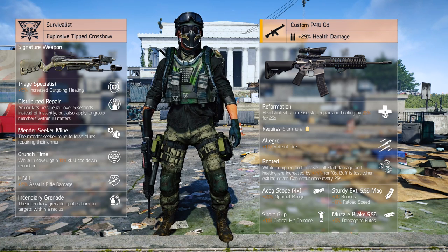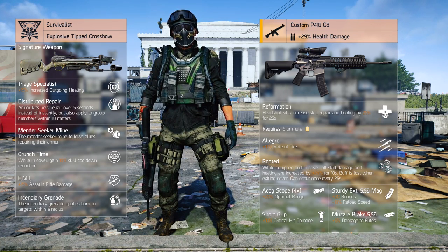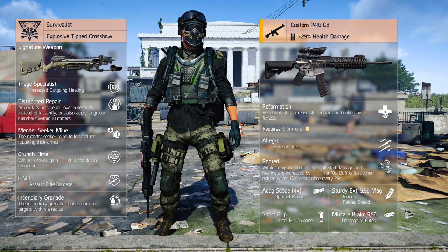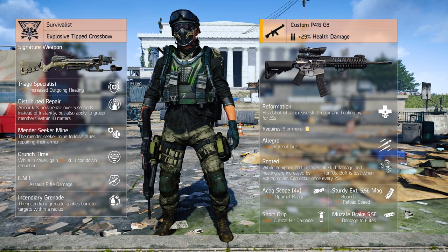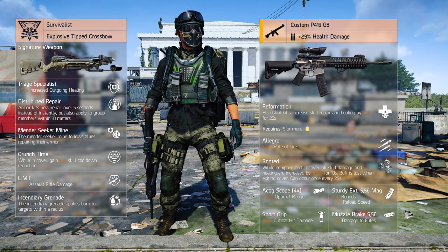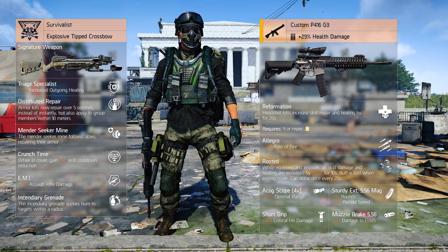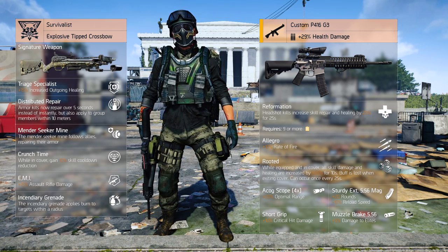Improving upon the weapon and its talents, we can select four mods. In the Optic slot, I recommend equipping the ACOG scope with a 4x zoom, as it increases the optimal range by 20% — there is another reason related to the holster talent from the secondary weapon which we'll get into later. The magazine slot will house the Sturdy Extended 5.56 mag, which increases the magazine size by 10. In the underbarrel slot, I'll equip the Short Grip, increasing the critical hit damage by 10%. And the Muzzle Brake 5.56 in the muzzle slot, as it increases the damage to elites by 5%.